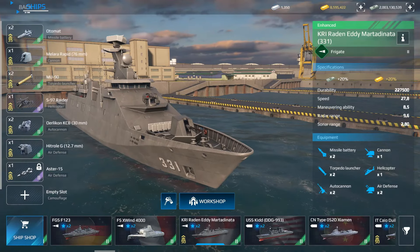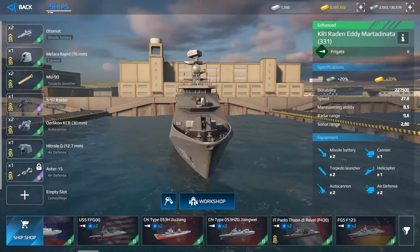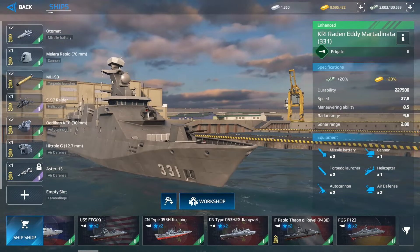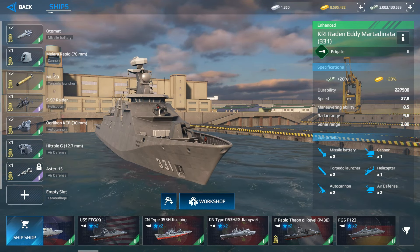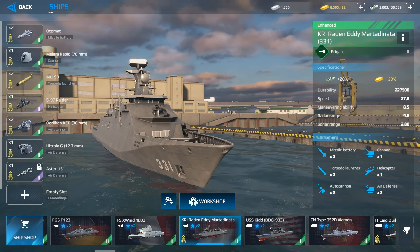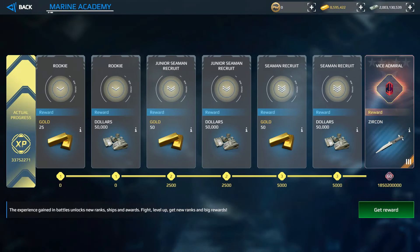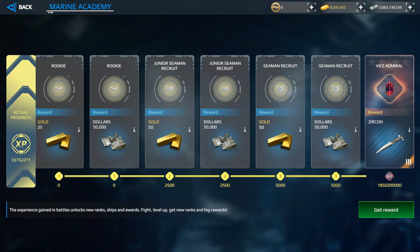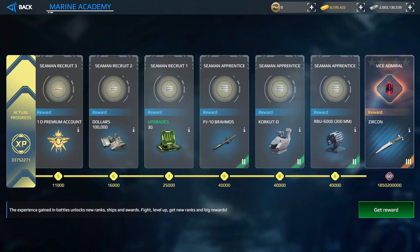The best way to earn more gold and dollars is purchasing a gold warship, like one for 5,000 gold bars, which gives 20% more gold and 20% more dollars. Combined with the premium account, you earn even more. Every time you level up you receive rewards — gold, dollars, missiles, grenade launchers, and more powerful equipment as you progress.